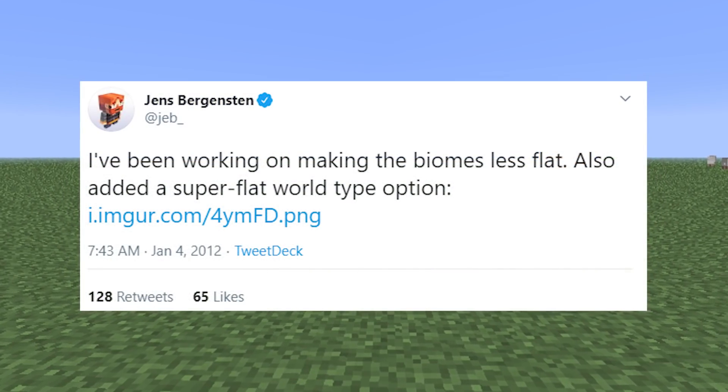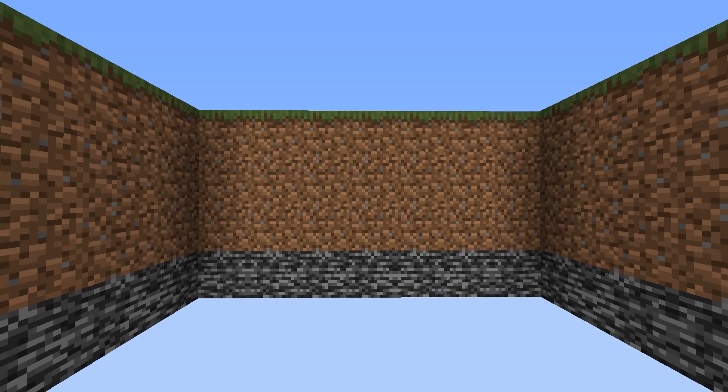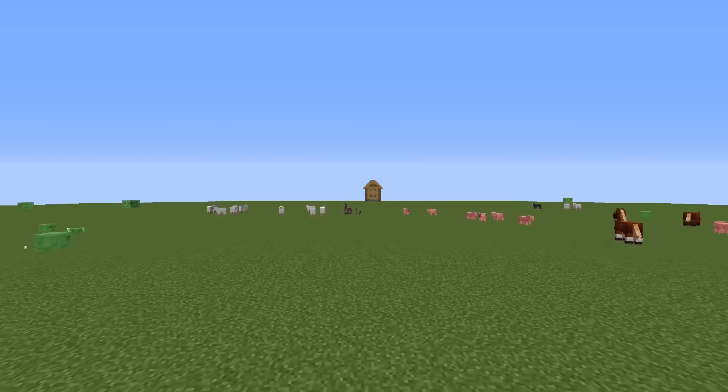Ever since they were first introduced in 1.1, super flat worlds have been pretty plain. One block of bedrock, two blocks of dirt, and one layer of grass. Villages generated and that was about it. And with just that, you could do a whole lot.